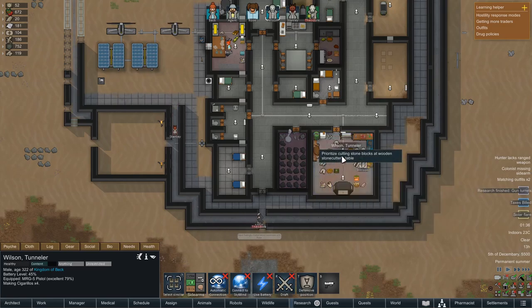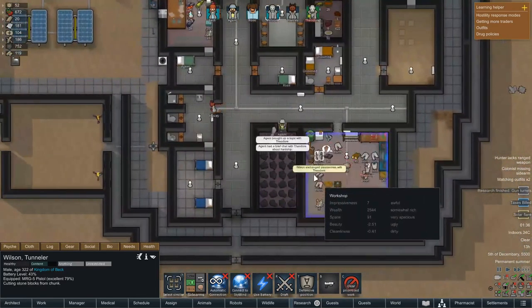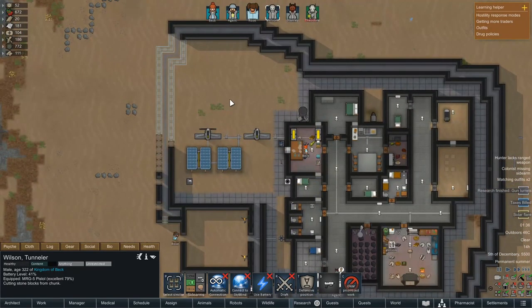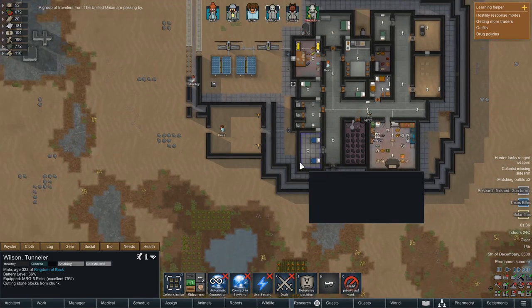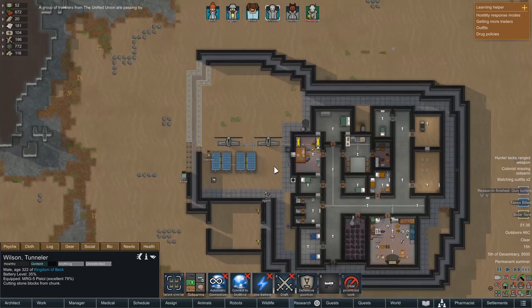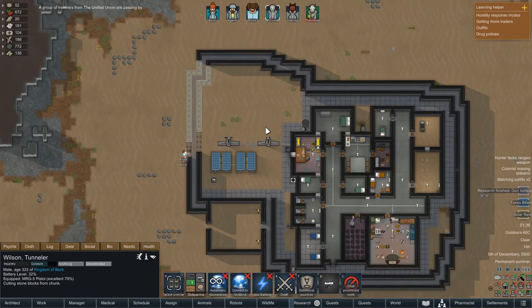Wilson, we don't really want you doing that now - we want you to prioritize making these stone blocks. We need these stone blocks. Look how close we are - we are so close but still not quite there. And there we go: a group of travelers from the Unified Union have decided they're going to swing by and see the progress of this castle that they have obviously heard so much about.